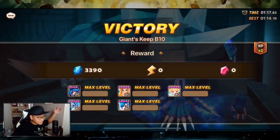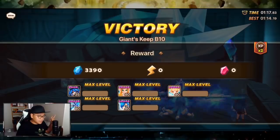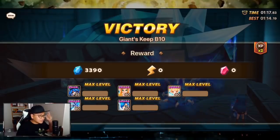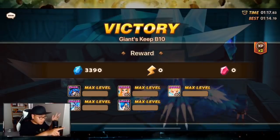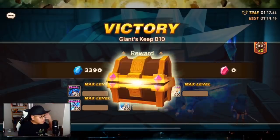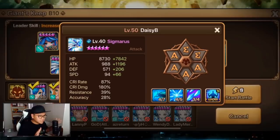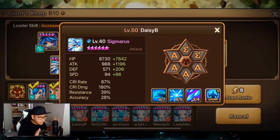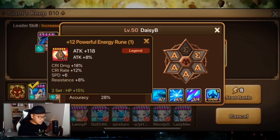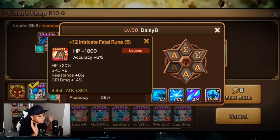I don't mind my units dying one after another, as long as Sigmaras survives I can have a very fast run. You don't need Bernard — you need Bella. Attack buff from Fran, armor break from Lauren, attack break from Fran, attack reduction from those two supports, and you're good to go. Sigmaras will destroy this boss — it's crazy good.